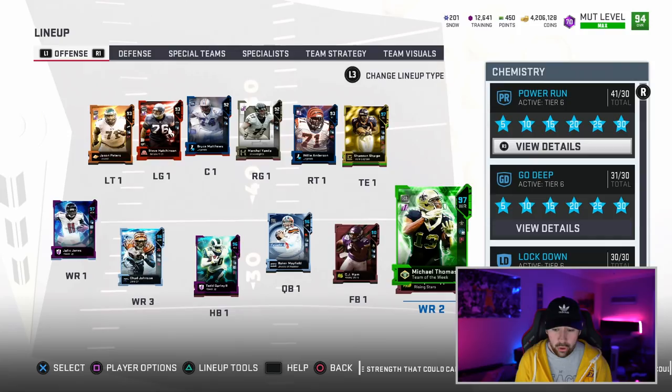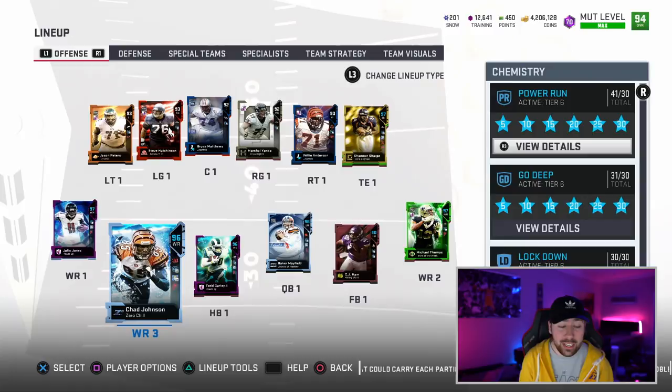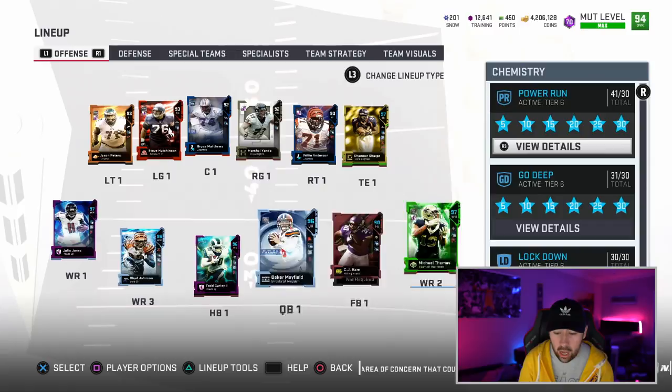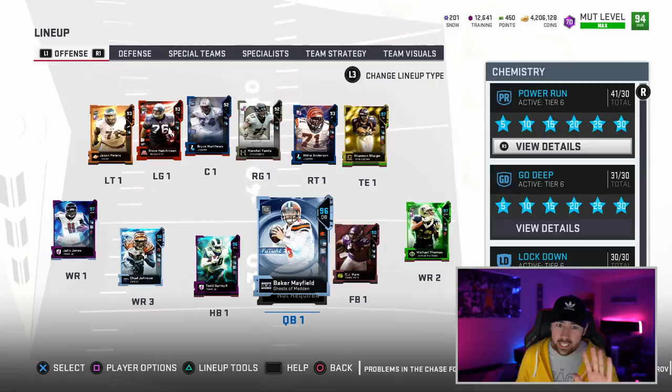Our receiving core is now Julio Jones, Michael Thomas, Chad Johnson, and Deion Sanders at a position. Deion Sanders actually comes in and plays the slot a lot, so Chad Johnson doesn't get much playing time. It's mostly Julio, Michael Thomas, and Deion Sanders for Baker Mayfield and company.